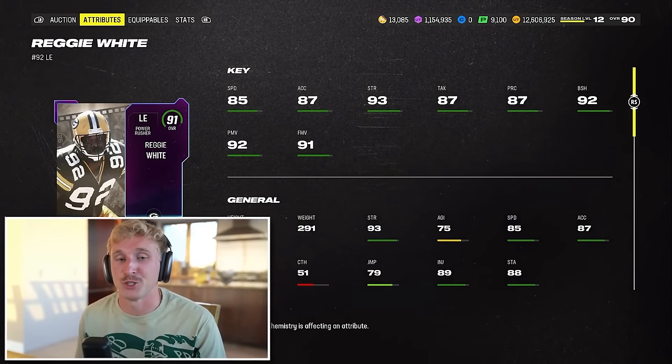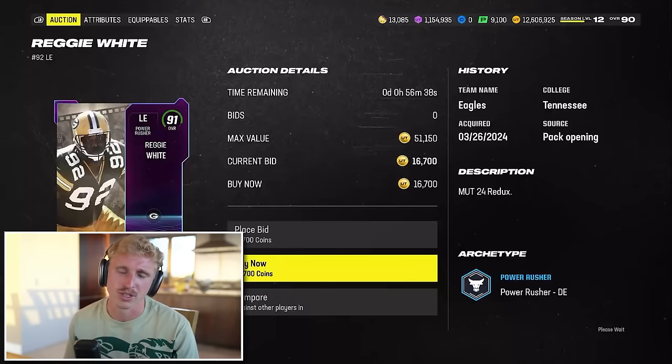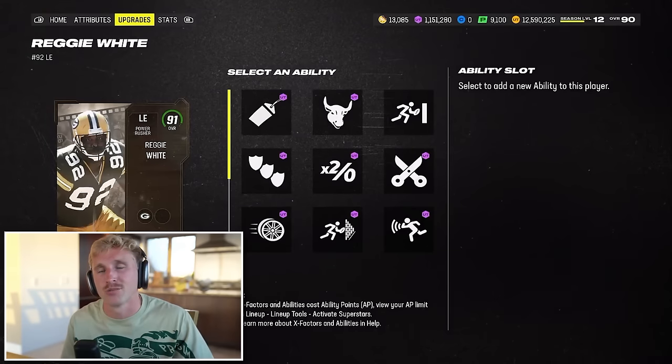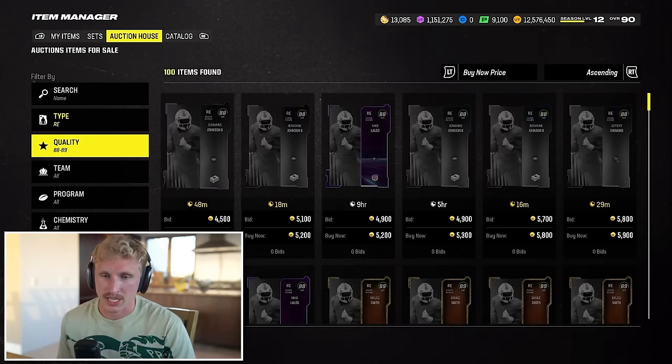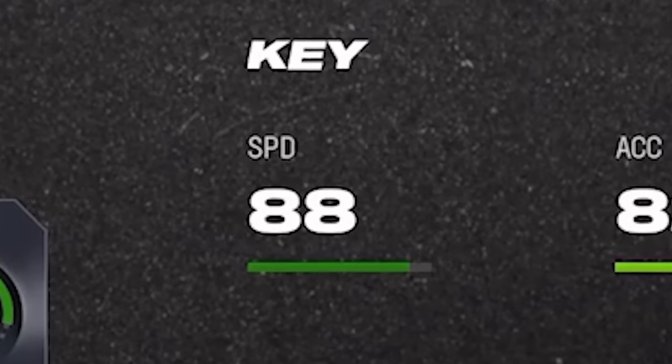At my left end, I'm picking up All Madden Reggie White for 16,700 coins. His block shedding, power moves, finesse moves, and speed for that price is insane. The ability I'll be putting on him is no outsiders — just like inside stuff but for outside runs like zone stretches, halfback stretch, and jet sweeps. In most competitive games, people run no outsiders on both sides and two inside stuffs in the middle. I'm also picking up the limited Von Miller from Halloween. I need a D-tackle too — going ultra budget and taking Maurice Hurst for 4,400 coins. He's honestly very fast for a backup D-tackle at 88 speed.